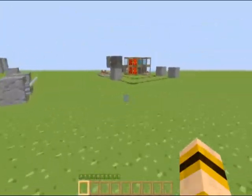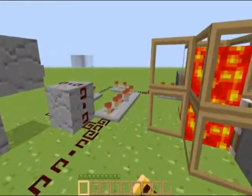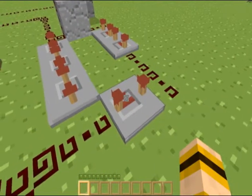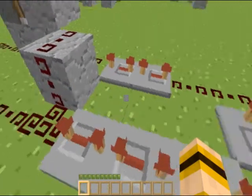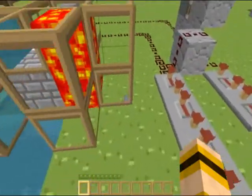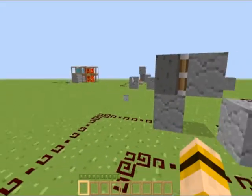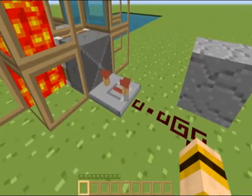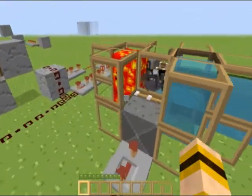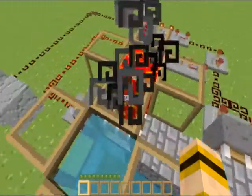Alright, I think you know where I'm going with this. Let's put all three of these together and see what we get. On the circuit, I did add one more repeater on the third — remember, they're all on the third. These two are new, also on the third — you'll see what they do in a second. This piston is going to be set with a third tick. Let's press the button — and you have yourself an auto-building bridge.